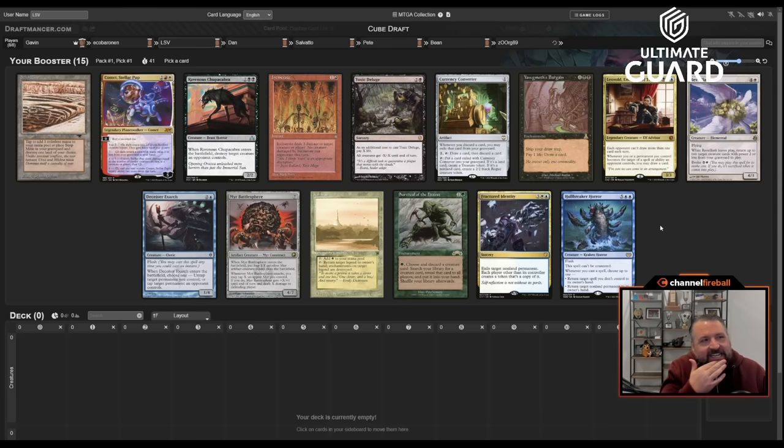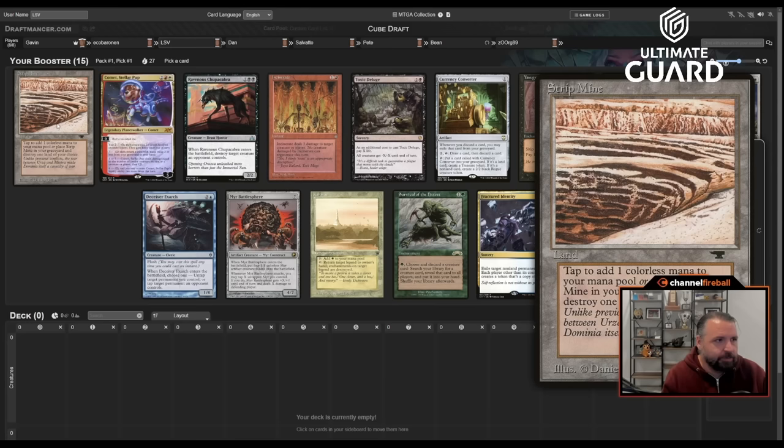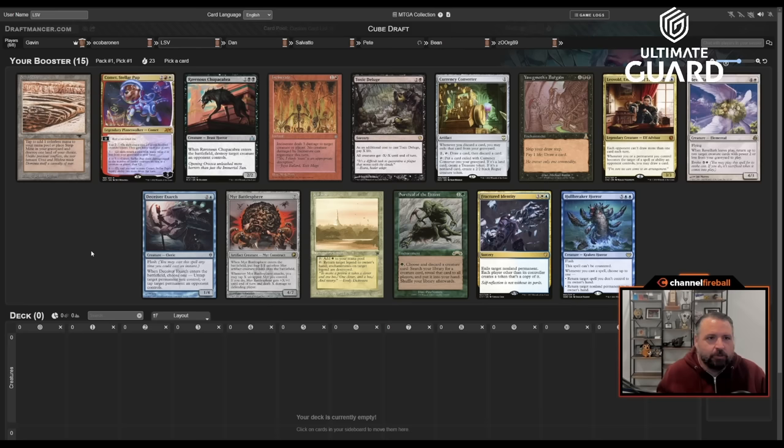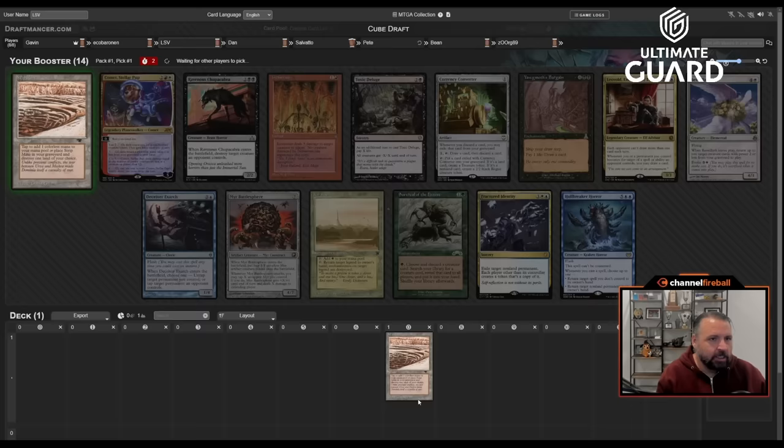Our team looks good and this pack is pretty strong. We're using Alpha Frog's cube which he's tuning for another run on Magic Online. I'm going to first-pick Strip Mine. Getting to take Strip Mine when no one else knows about it means you might get fifth-pick Crucible, or a late Reanimate. I'm passing Comet, Karakas, Fracture Identity, and Currency Converter.